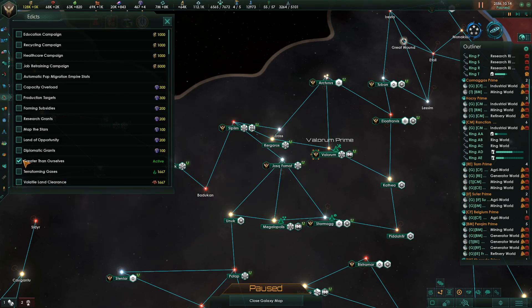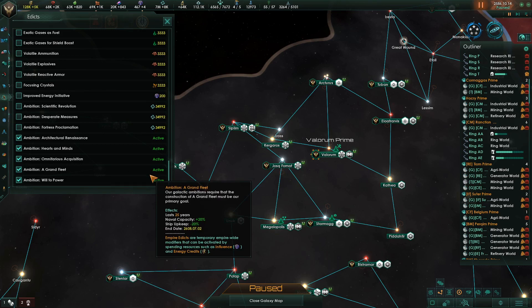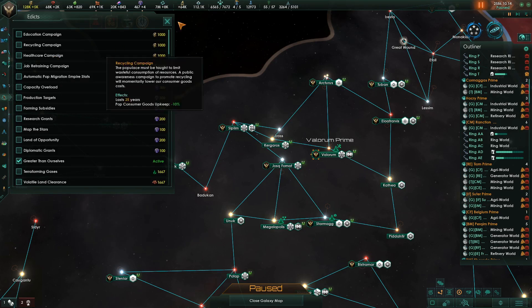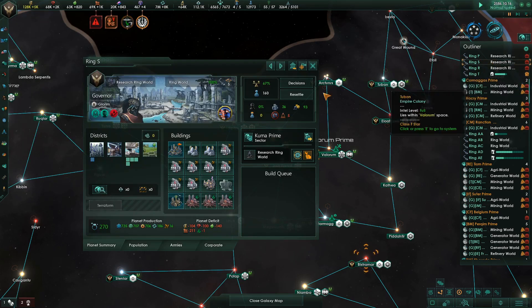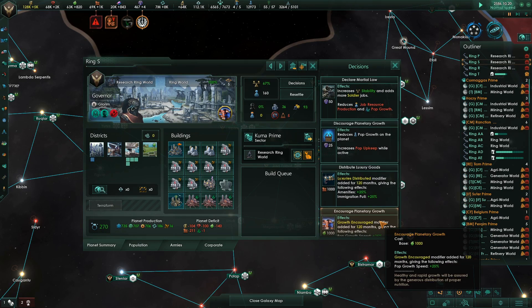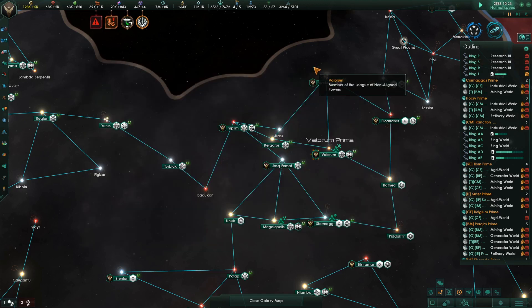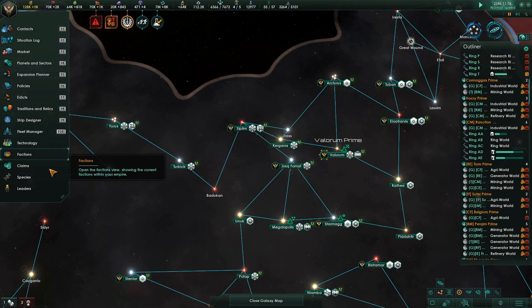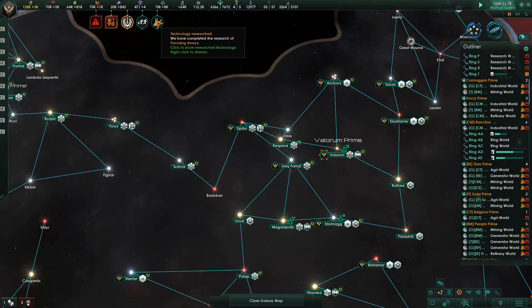I've turned off Greater Than Ourselves — actually we can't turn that off, it's just active. We're going to hope that this overrides that. Automatic pop migration — do we have decisions here that we have to enact? I don't think so. I think it just works. Let's find out. Let's give it a little time and see what happens. The last time I used this was like version 2.2 and it moved a lot of pops at the end of a month.